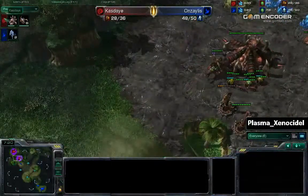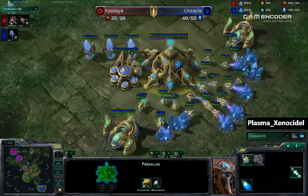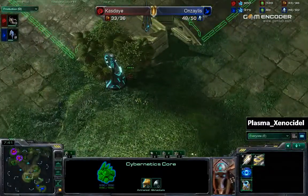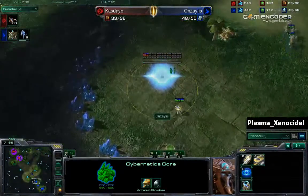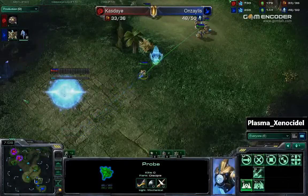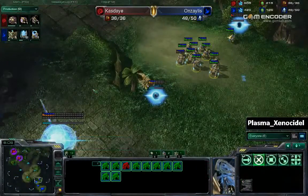Kaste is making ten more zerglings and a roach warren. And the first stalkers from Anzalus are popping out. Needs to put those probes on the gas. Needs to start up warpgate technology. He doesn't know about these zerglings stationed at the watchtowers. Anzalus is going to be going for an expansion now. He needs to put more pylons down so he doesn't get supply blocked. Kaste is going for more zerglings — probably should drone up by now. But Anzalus's zealot-heavy army is probably worthless against roaches.